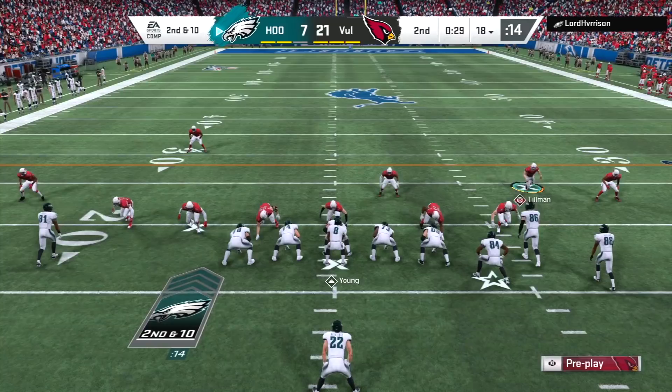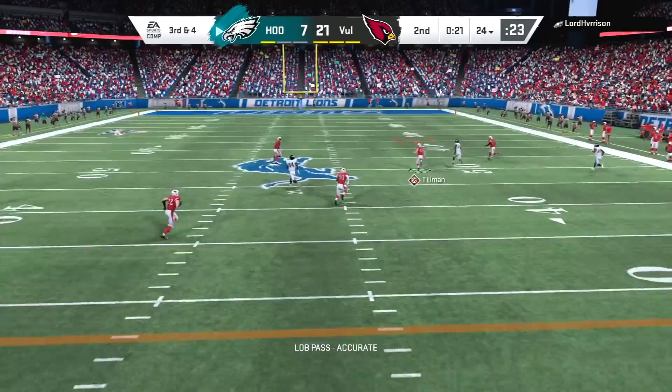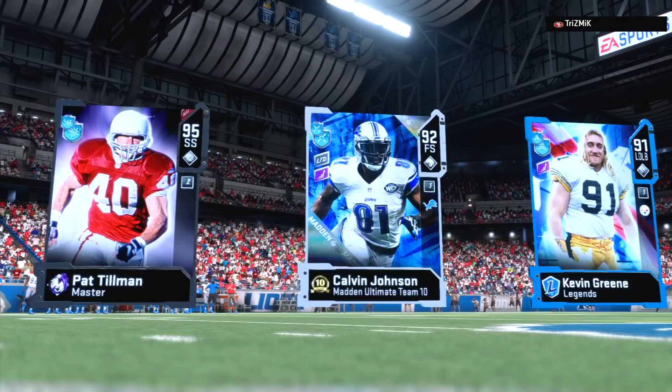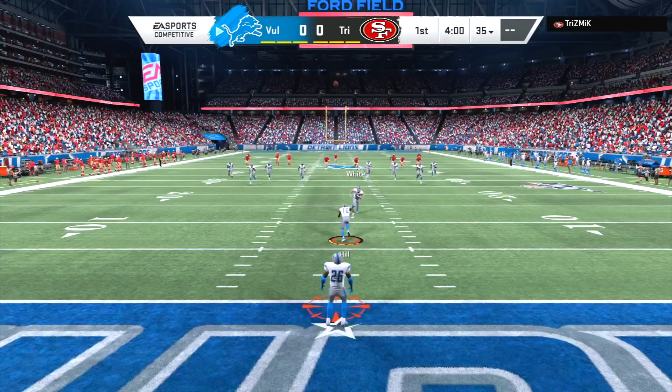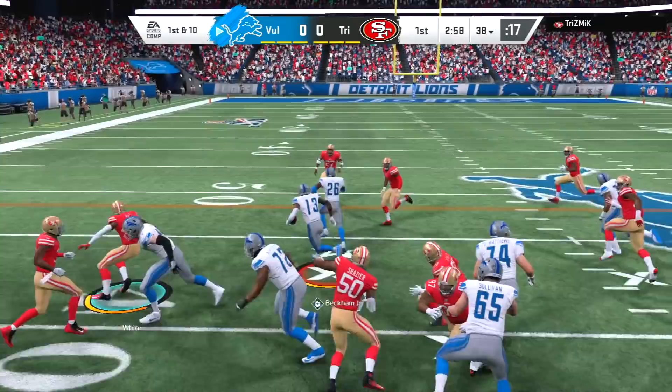Getting an interception doesn't automatically put Tillman in the zone like it would for some X-Factor abilities — you just have to get these five hit sticks. It's not easy to do in a game, but I won't say it's hard either because Tillman is so dominant and can make so many one-on-one open field tackles against even the best players. My opponent quits right there. You can get Pat Tillman in the zone if you play a full four-quarter game, but unfortunately we were three out of five on the counter when my opponent decided to quit after throwing the interception to free safety Calvin Johnson.